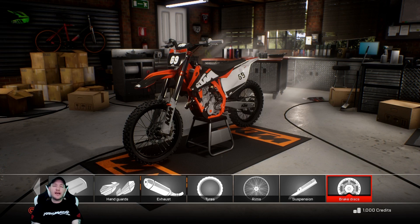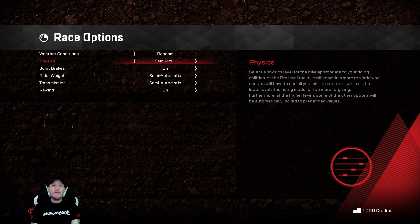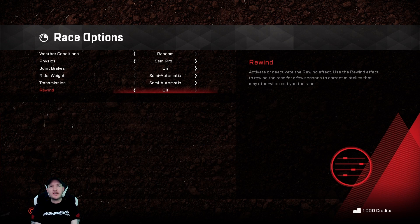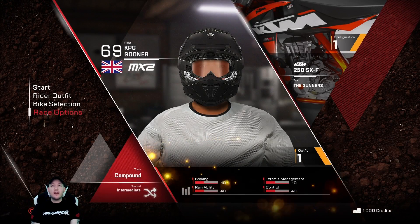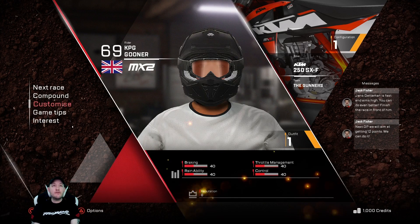I went with the KTM first because it was a very popular bike in the previous series, so I thought we'd stick with that. I'm going to have it on random weather and leave it on semi-pro. I always turn the rewinds off — I don't bother with rewinds, you want it as realistic as possible, so if I fall off, I fall off, simple as that. After a couple of episodes we will put it up to realistic because I like it on the harder level — even if I struggle it's better to have that competition.